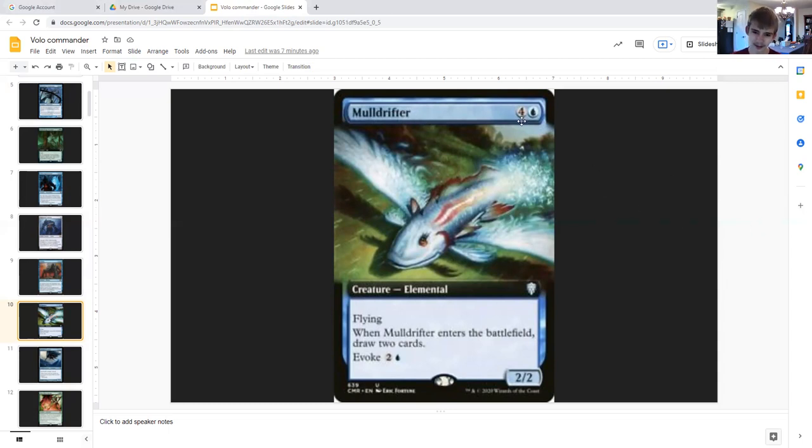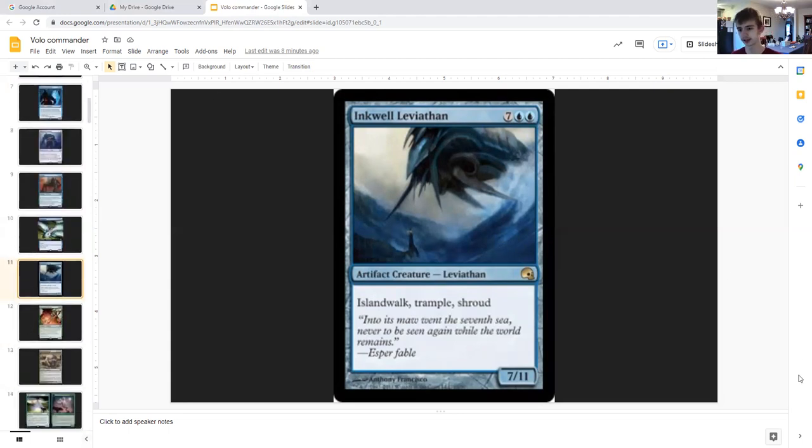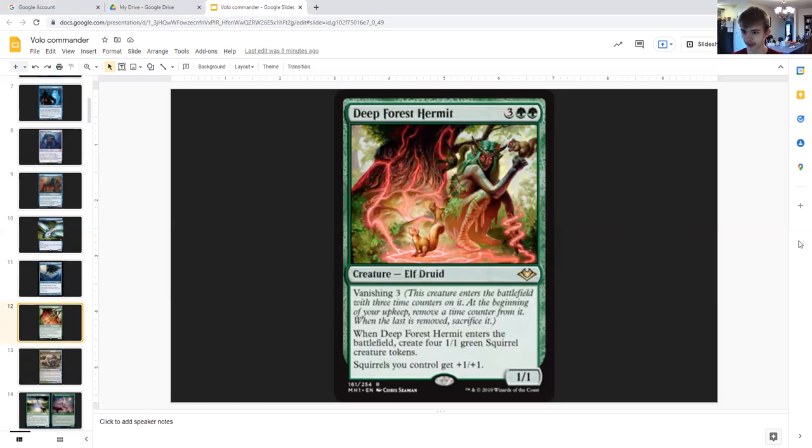Mulldrifter: one generic and a blue, creature elemental, flying two two. Whenever it enters the battlefield you draw two cards. Evoke cost of two. Then Platinum Angel: seven generic double blue, artifact creature, five five, trample, shroud. So all in all pretty good — you can't be targeted, and your opponents can't touch it, which is a problem for them.